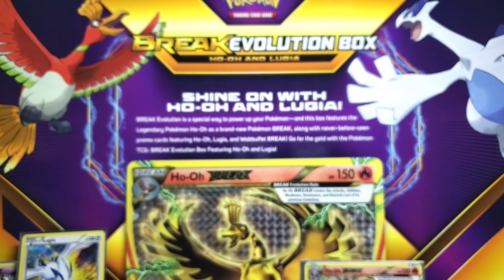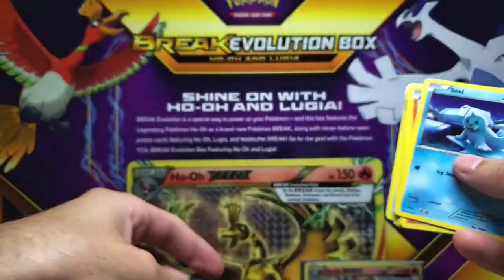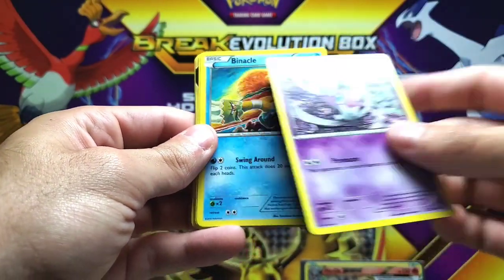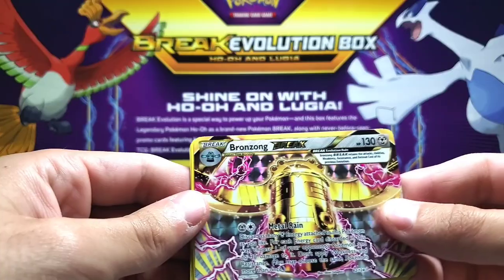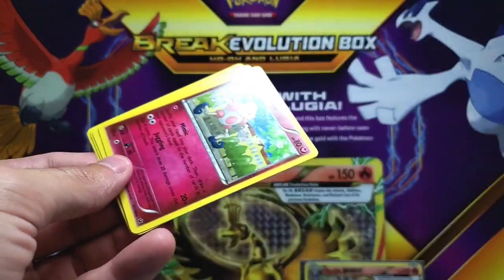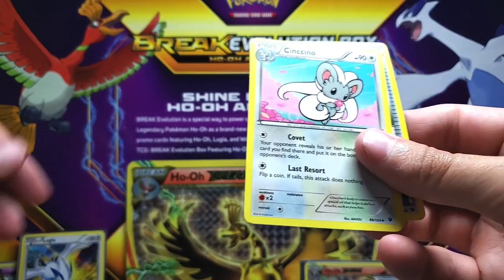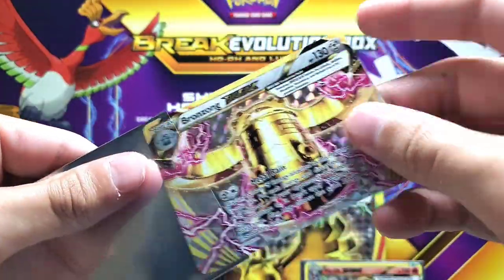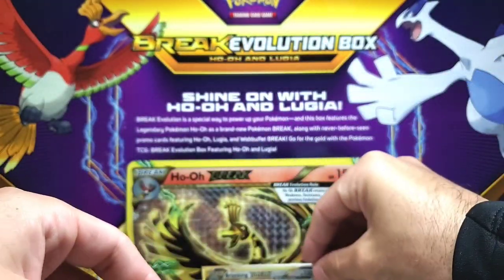Now let's get into the Fates Collide. Next pack here, guys — we got the code card. We got the Seel, the Fennekin, the Gothita, the Binacle, the Meowth. Oh baby, we got a Bronzong Break card! Awesome. Then we got a Mr. Mime regular rare. Another one off the jump, guys. Let's pop that into a sleeve. Huge pulls — Bronzong Break.